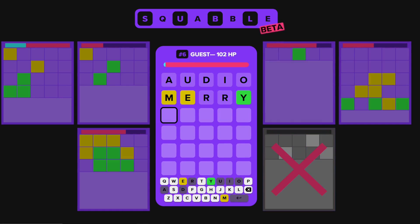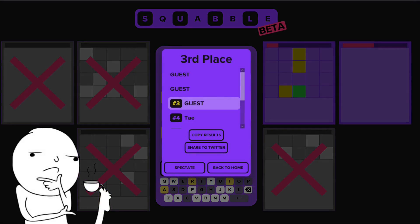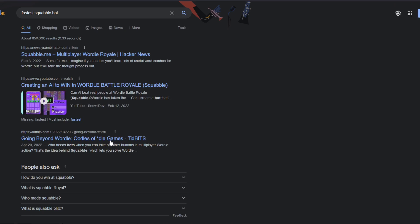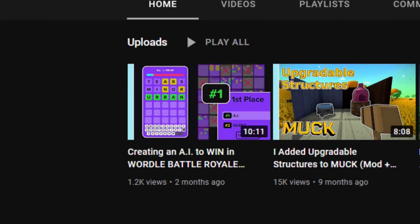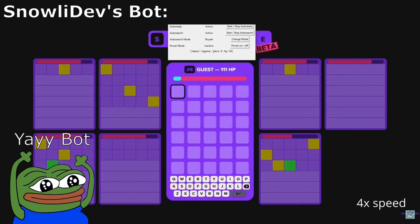The premise is simple and fun, but as I started playing this more and more, I started wondering what is the fastest possible way to win a Squabble lobby. I did some research and found that another YouTuber by the name of Snowly Dev has already created a bot for Squabble, so making my own was probably pointless. However, when I saw how slowly it ran, I decided that I will make the fastest Squabble bot there is.